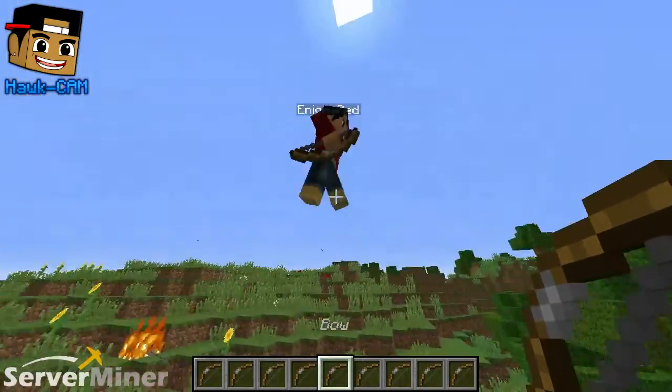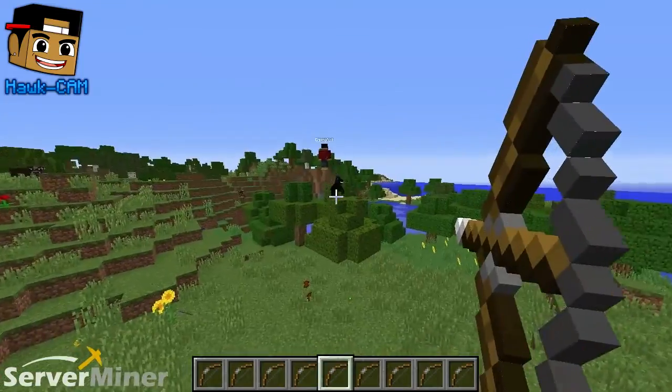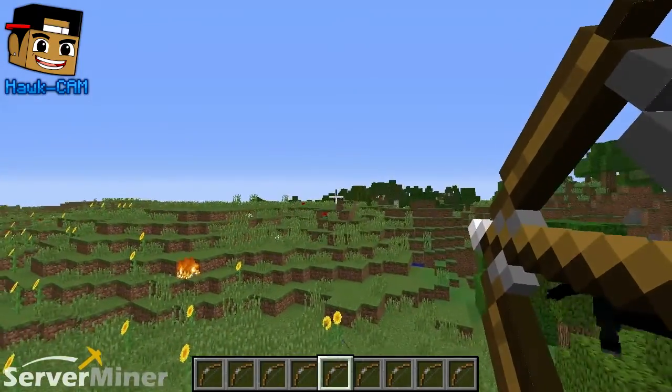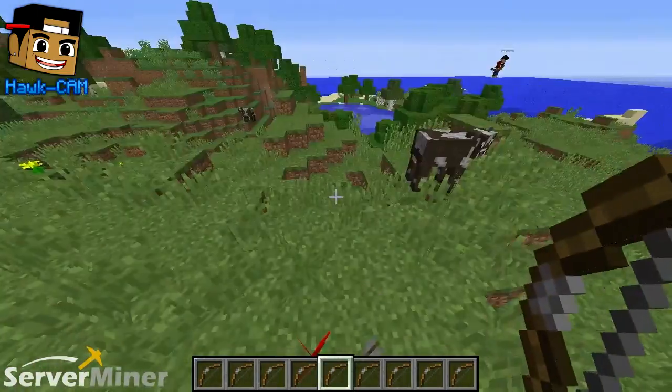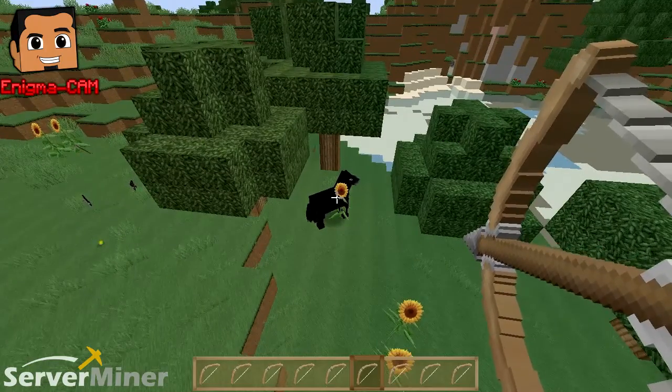There's one that kind of teleports you along the path. I believe this is the troll bow, ladies and gentlemen. Oh, the troll bow. The troll. You can even fly, and it'll still teleport you through the air. That's awesome. That's pretty cool.